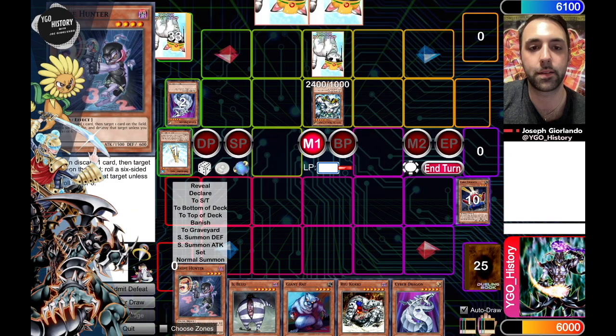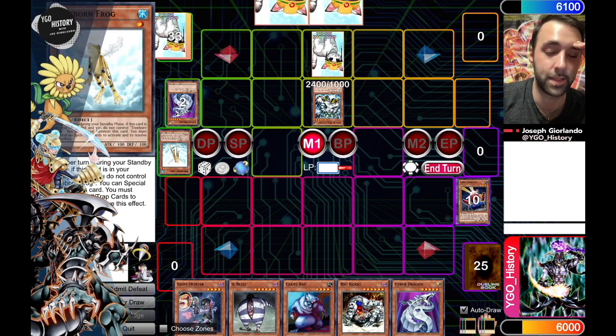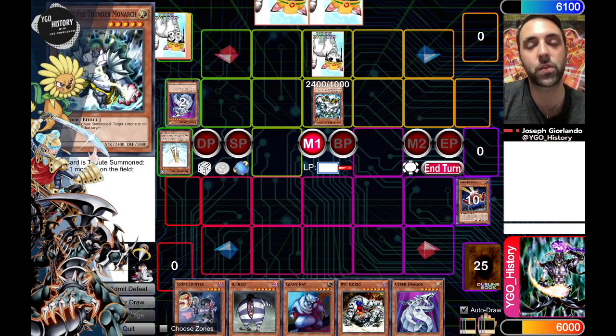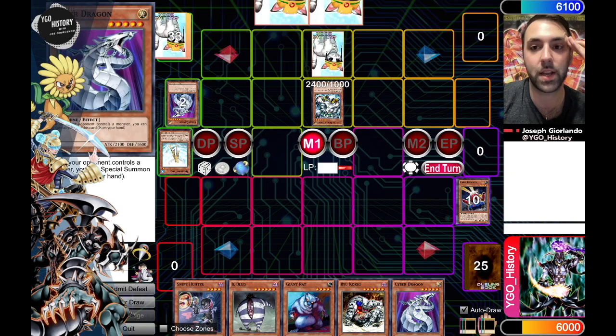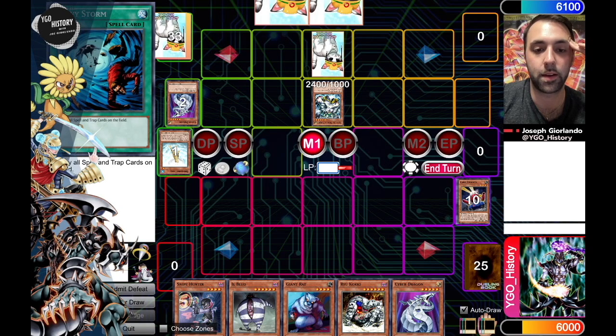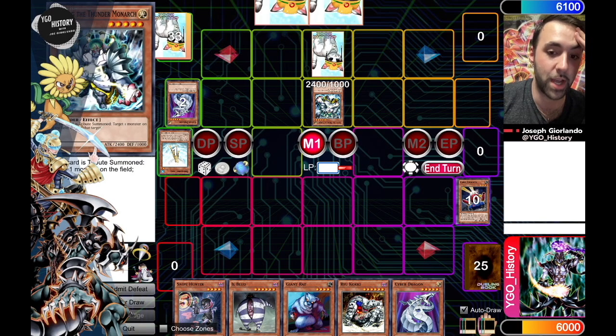I think what I'm going to do is Snipe Hunter and try to bait out what's probably Phoenix Wing Wind Blast. That would be the most likely card that you would set, but actually if it was Wing Blast he would have just kept it in hand with Treeborn Frog, because that's the best card — if not the second best card — to consider along with Malicious to ditch. So I actually think it's not likely to be Wing Blast. This card is presumably going to be something else — maybe Transmigration Prophecy, or Call of the Haunted now that he has a Cyber Dragon in the grave. I think the thing to do is Snipe Hunter and see if I can get my opponent to invest a little bit more, and I can always threaten the Giant Rat play in the future.